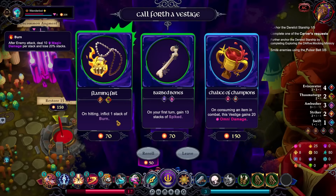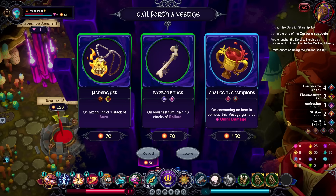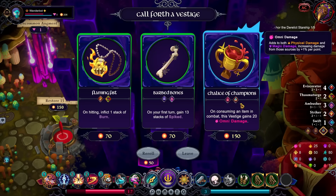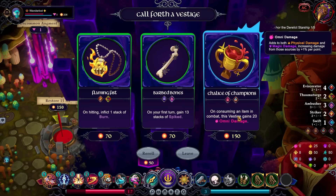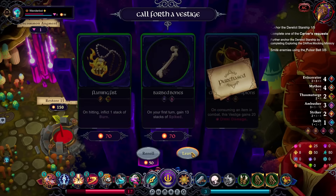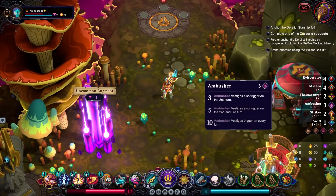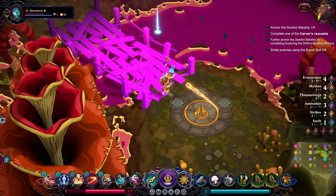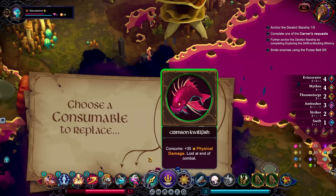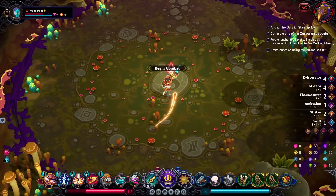Goofed this one. Upon hitting, inflict a stack of burn. It would work with Thaumaturge. I like the Eye of the Flaming Fist. However, I think we want the Chalice of Champions. On consuming an item in combat, gains 20 — that might just be permanent. Snag that. Okay, so we're going into a boss fight with reduced will, which is a little worrying.